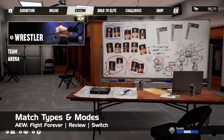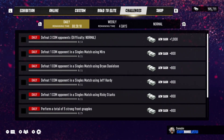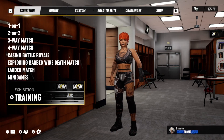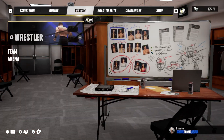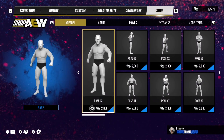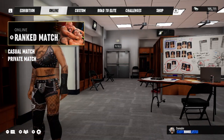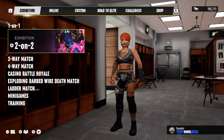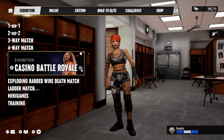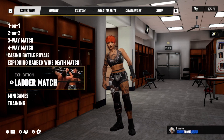Getting to the meat and potatoes — the actual game. After you boot up the game, you'll see all the modes and match types available. Across the top you'll see Exhibition, Online, Custom, Road to the Elite, Challenges, and Shop. As for match types, the following are on offer in Fight Forever: one-on-one, two-on-two, a three-way match, four-way match, Casino Battle Royale, Exploding Barbed Wire Deathmatch, Ladder Match, Minigames, and Training. Most of these are pretty self-explanatory, even more so if you've been watching AEW for a while.